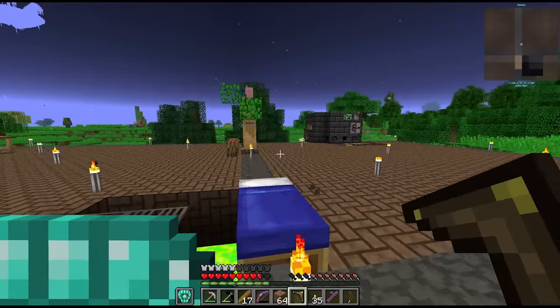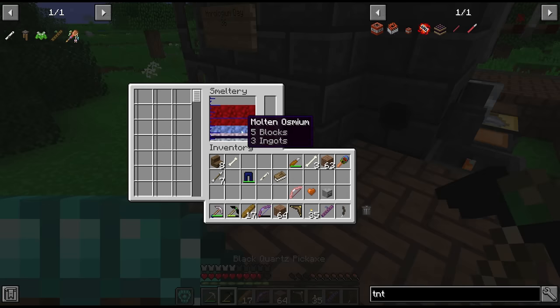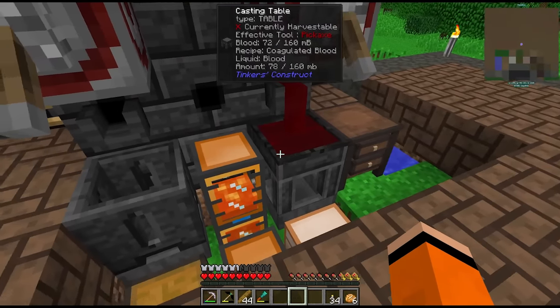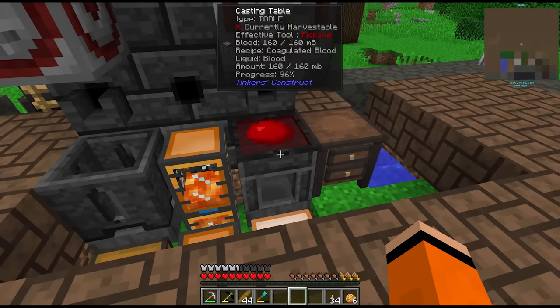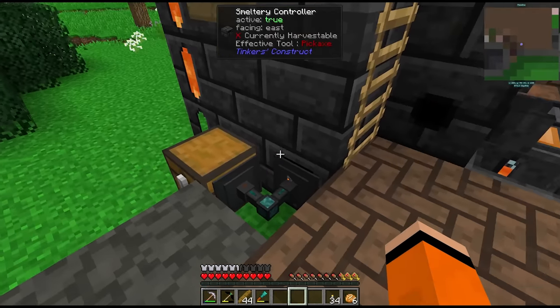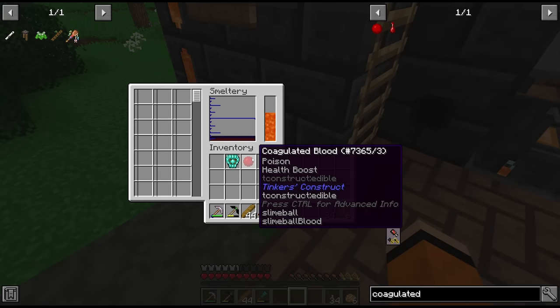Coagulated blood can be made in the smeltery with rotten flesh. Let me empty this out first. I threw some rotten flesh in and got 200 millibuckets. I'm not sure how much it costs per coagulated blood, but we pour it on the blank cast — looks like 160 millibuckets for one coagulated blood.